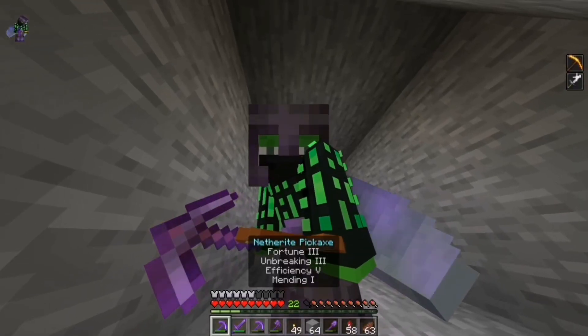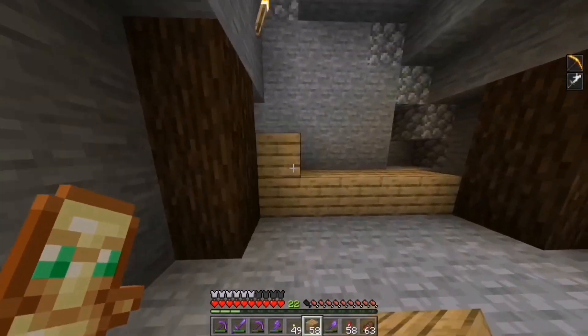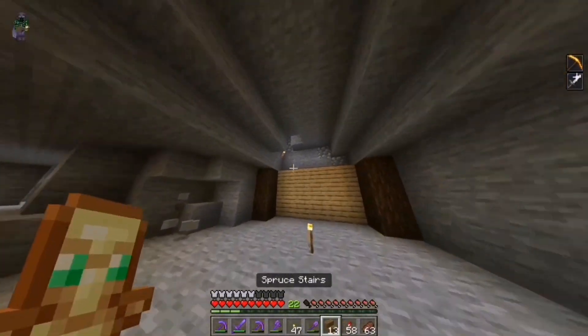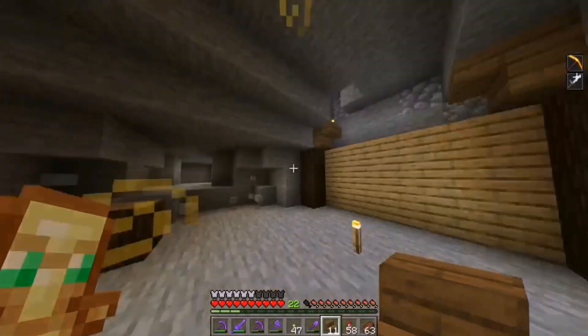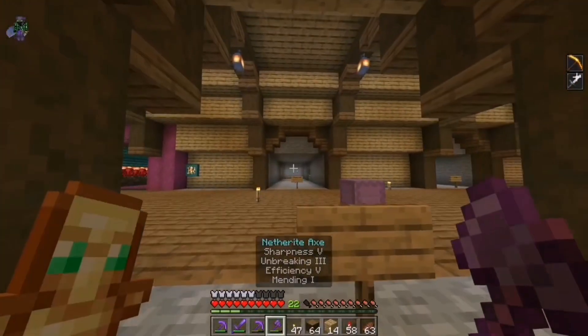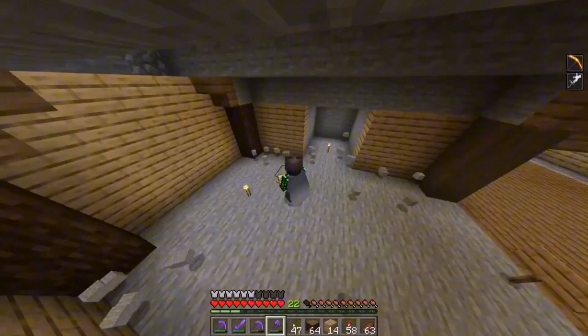Well look what I've found. Alright guys I'm not going to say the same thing every time. So I think there'll be an archway here. Let's fill this wall with some oak wood. This is only the villager breeder so I don't have to decorate it too much.